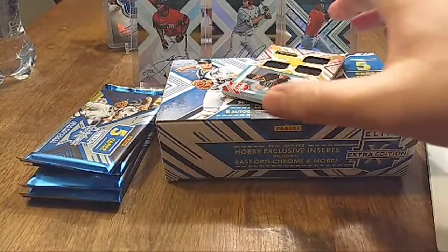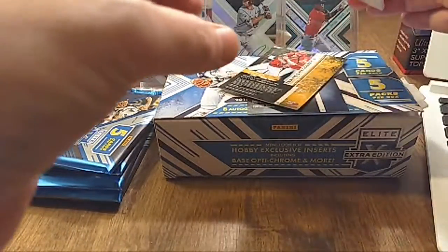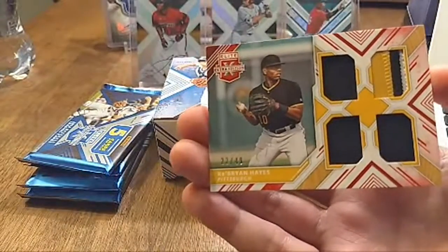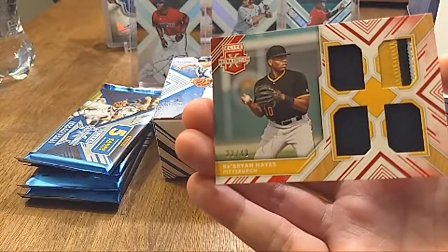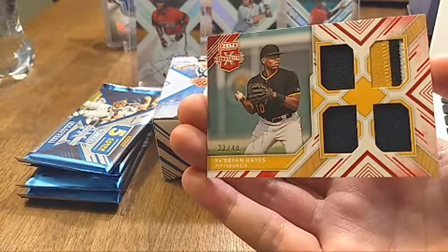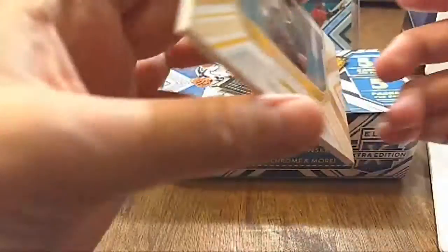Got a nice patch card coming up next — I've seen a lot of patch cards of this guy. Someone's gonna be pretty happy with that. This is Cabrian Hayes for the Pittsburgh Pirates, 22 out of 49 — look at that three-color patch right there. It's pretty beautiful.